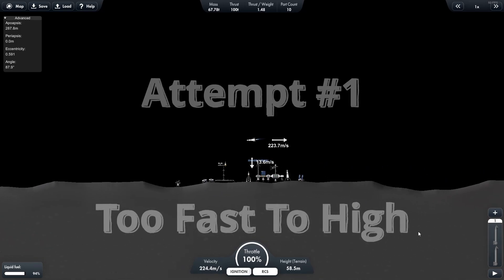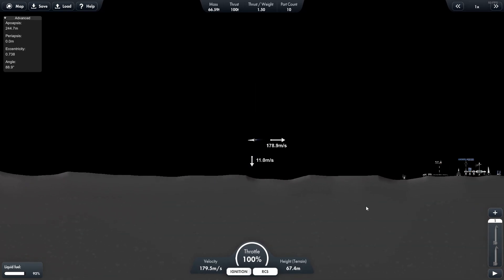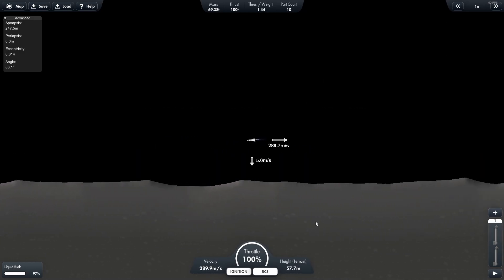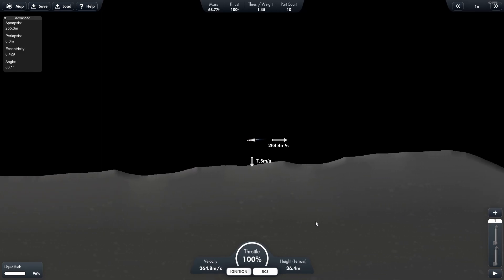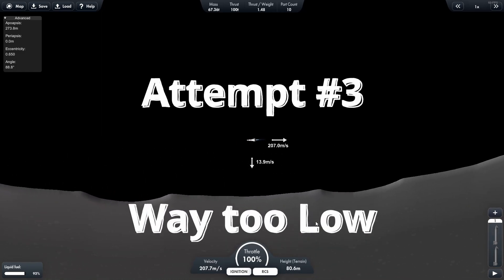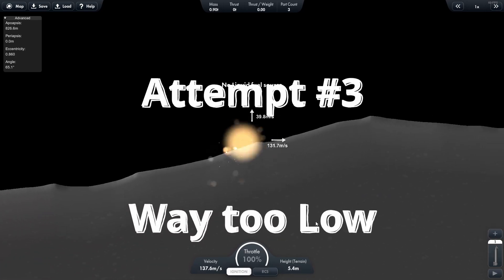Attempt number one came in too fast and too high. Attempt number two: still a little too high, but still a little too fast. Attempt number three — there's the lunar surface, and while I almost hit it there, I definitely hit it on the other side of the crater. Kaboom.